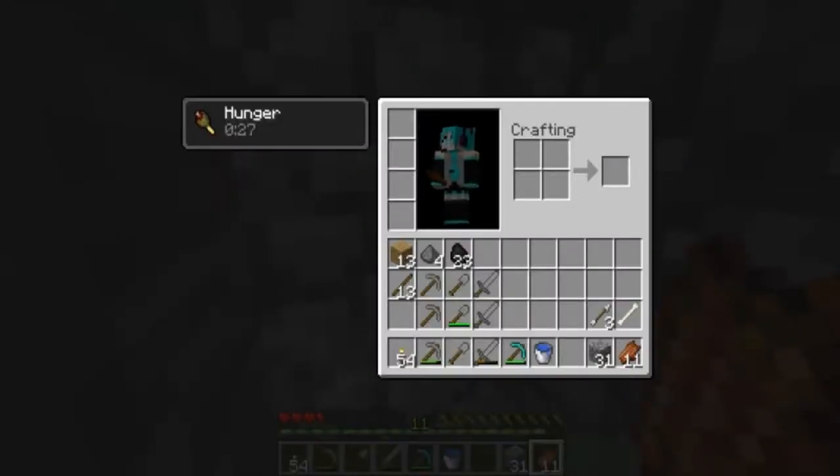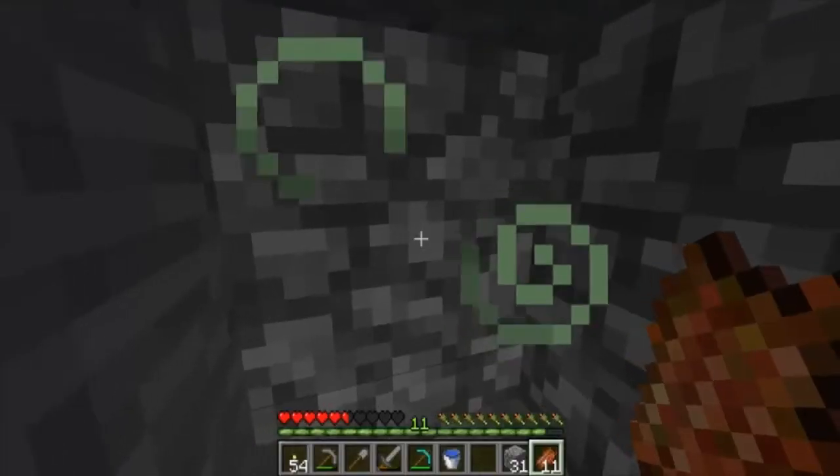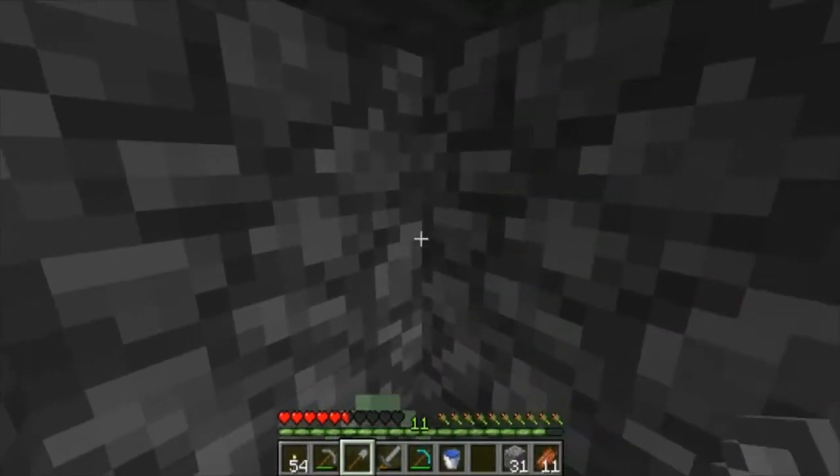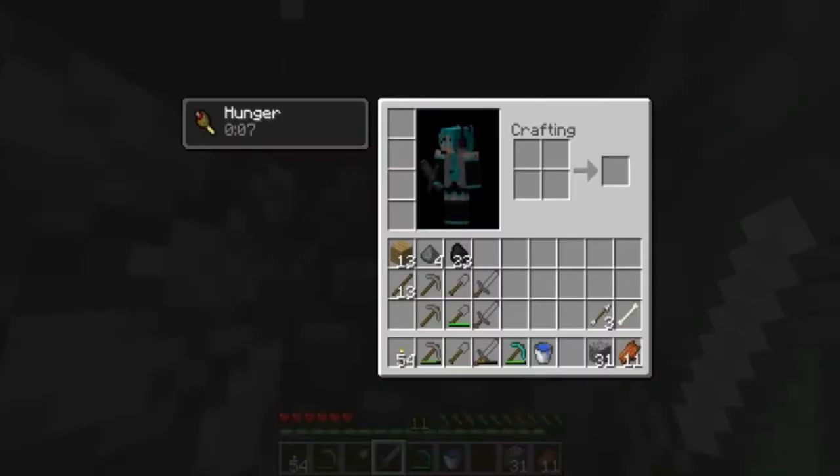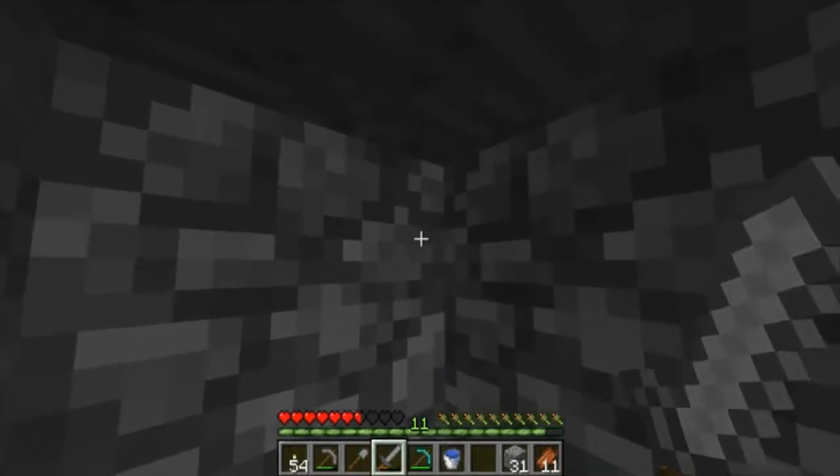Okay, I might as well explain this — hunger. I found out what this does. Don't mind my skin, I'll change it later; that was just my skin for my survival multiplayer — Hatsune Miku, Japanese singer. The hunger: what it does is it pretty much doubles the amount of time it takes for your hunger bar to go down for the time that you have this spell or whatever it's called. Don't move while you're doing it, or you'll just be killing your own hunger.